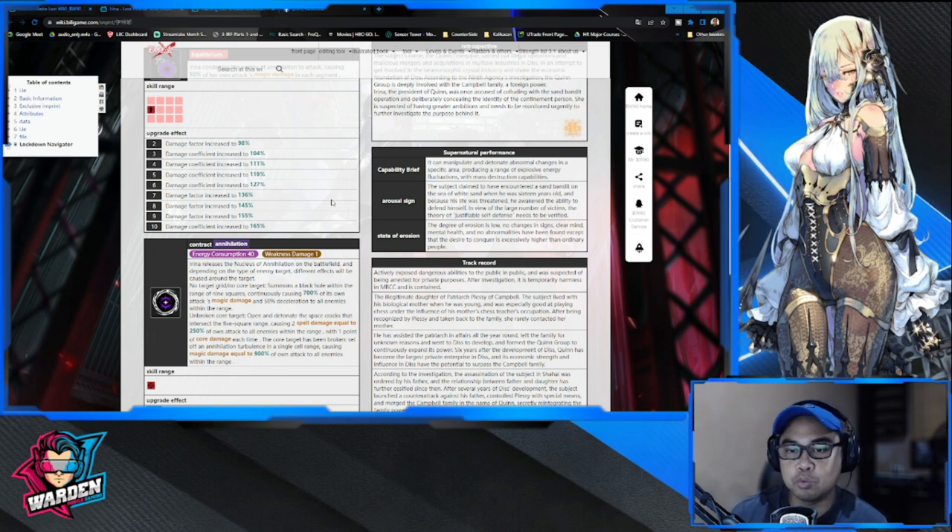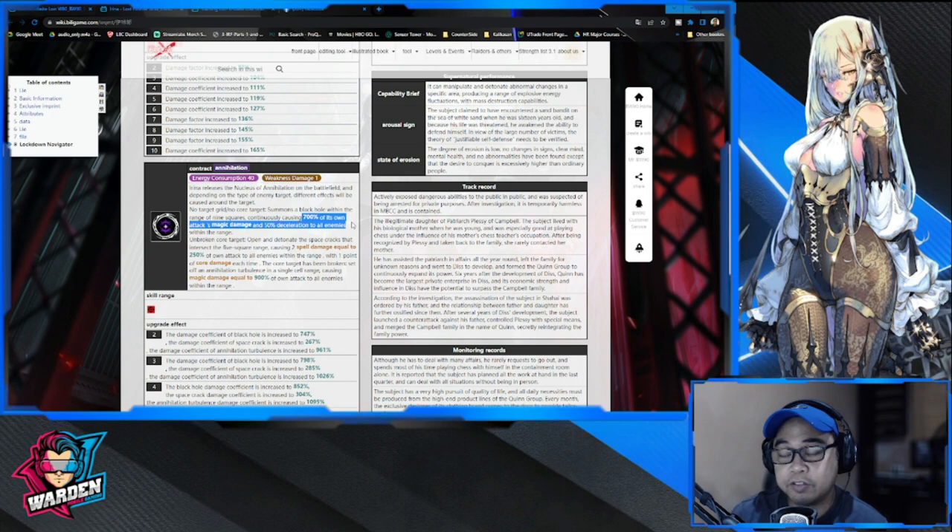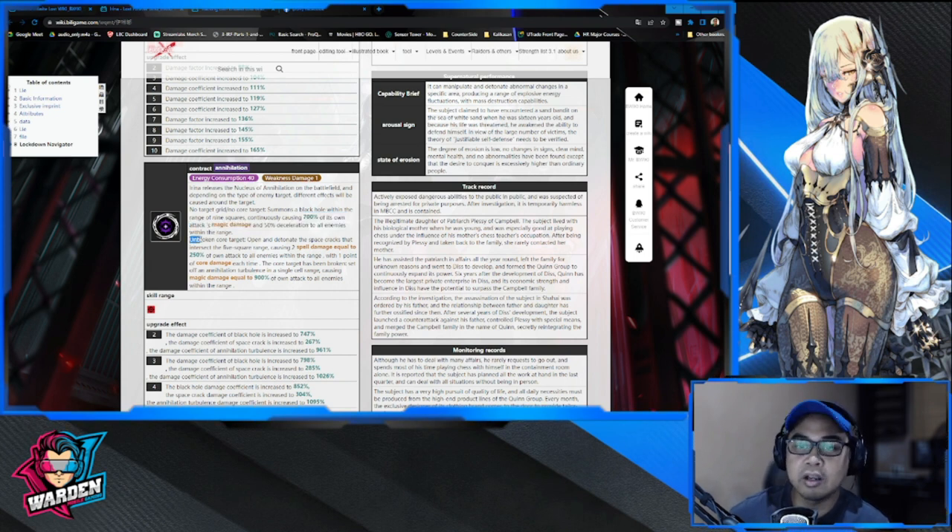Irene releases the Nucleus of Annihilation on the battlefield. Depending on the enemy type — whether they have a core or not — if there's no core target, the damage is 700% of her own attack as magic damage, plus 50% deceleration to enemies within the range. So it's a great ultimate with both damage and a slow debuff built in. If the target has an unbroken core, she opens and detonates space cracks.